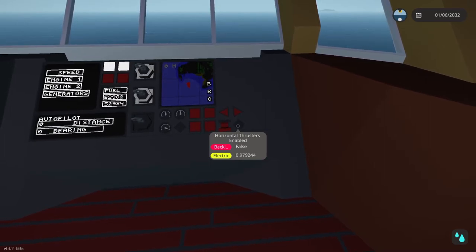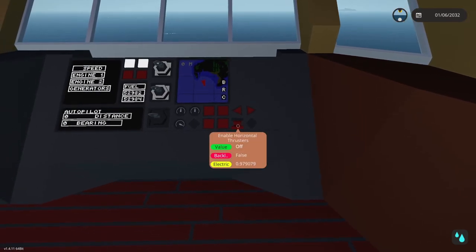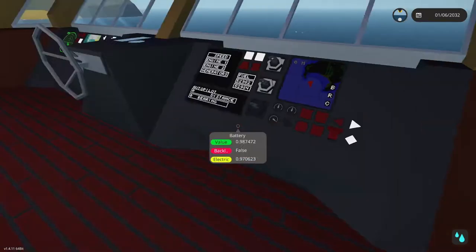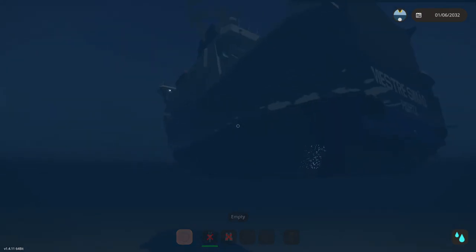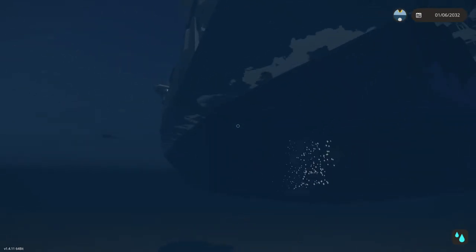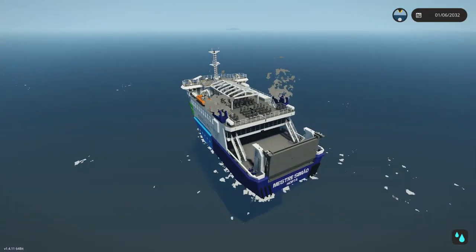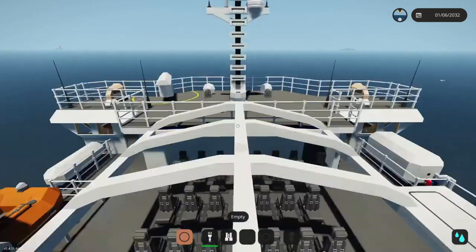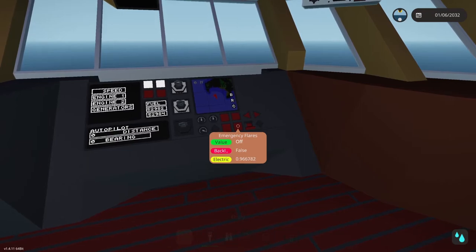One more control thing: we have horizontal thrusters using the front two bow thrusters and two rear thrusters as well, to push the boat to port or starboard. It is quite slow to use — you just enable it and click whichever direction you want to go. Due to the odd shape of the hull you need a lot more power on the back end than the front end to move it sideways. We can see it's slowly moving to the starboard side, but we'll turn that off because it uses a ton of power since it's only electric motors.